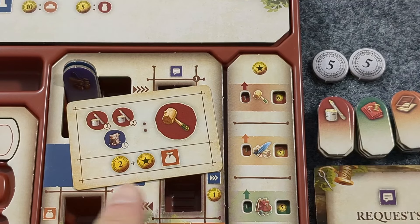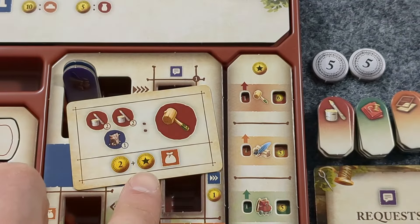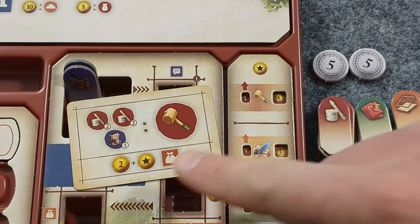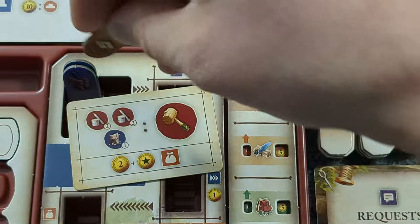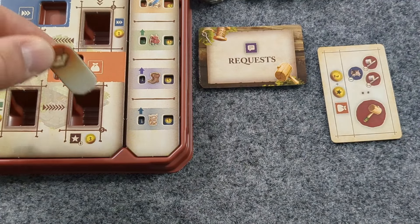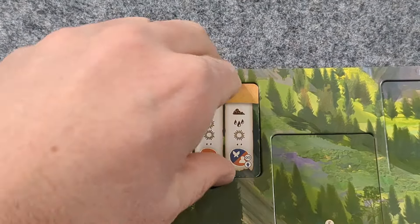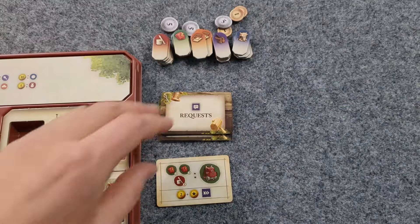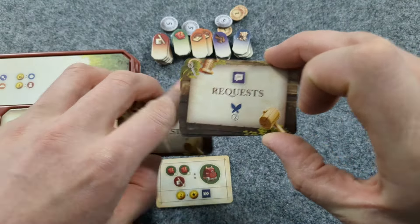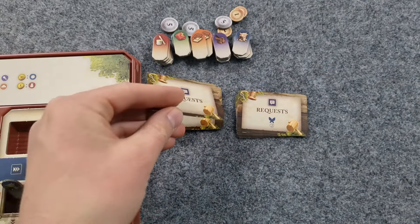Then the crafter gets the reward for completing the request — in this case, the crafter gets two coins, plus the reputation benefit, which in this case is six more coins, plus the ability to gather another material. The fulfilled request card goes in their play area, where it can then be used to increase reputation. For the end of a season, after changing the season tile, the crafter must separate all request cards according to the amount of sprites on the back of the card. In later rounds, you may have other sprite cards, and this includes any unfulfilled request cards as well.